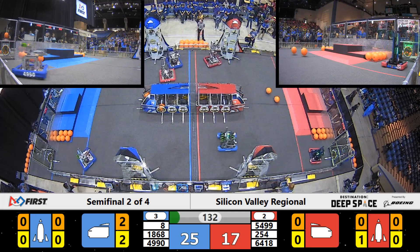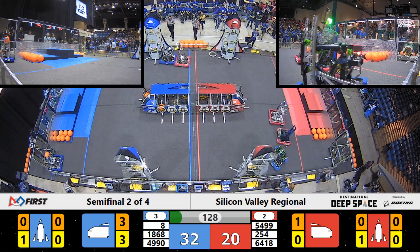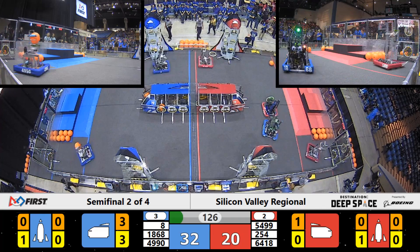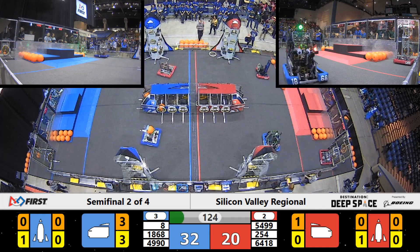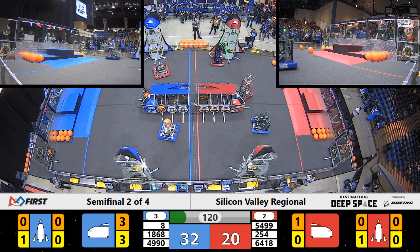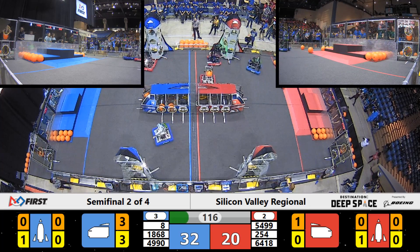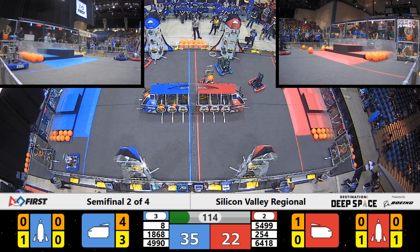And we're now in the fully driver-controlled with Vision period. We've got Cheesy Poops — they're getting defended against by the Space Googies. Space Googies now blocking out the Orangutans, chasing them down on the Red side. Meanwhile, the Cheesy Poops are placing a second hatch panel on the Red Alliance rocket.